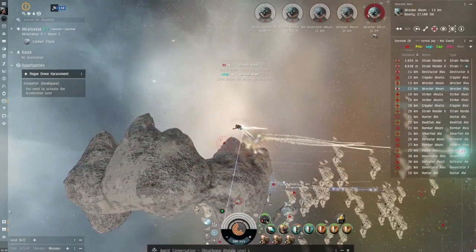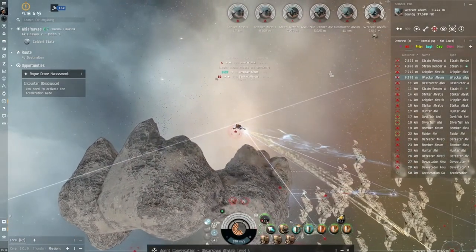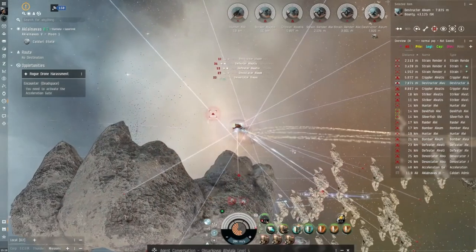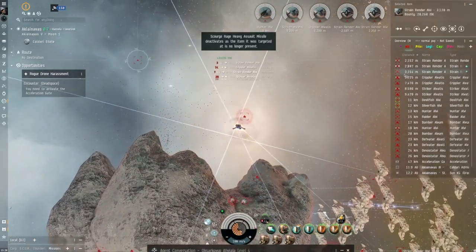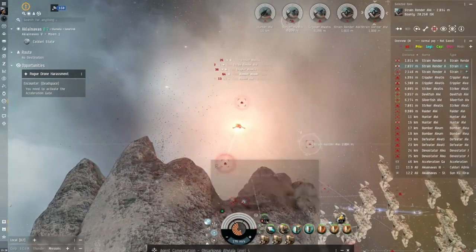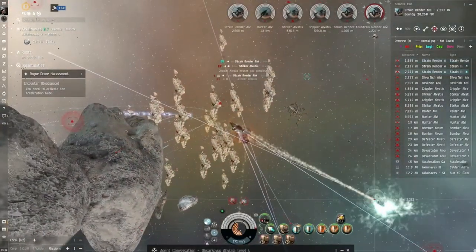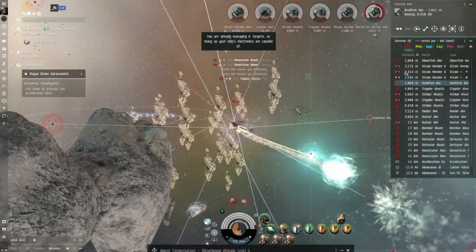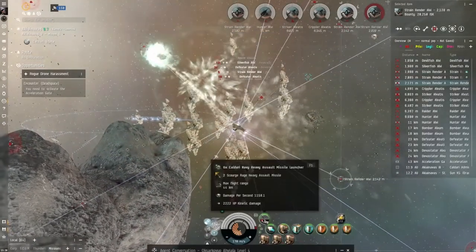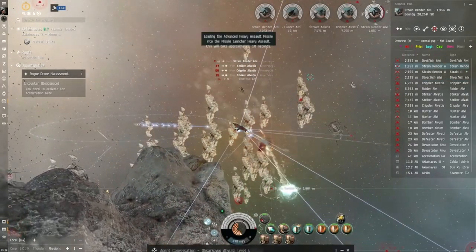It's a lot easier nowadays for people just starting compared to when I started. Look at how I'm webbed and scrammed — your swines! I mean I've had hairy moments in this Tengu where I've just been a little bit cocky, got too close, so many webbing me that I was not moving. It's a good job NPCs don't — well, if it was PVP you'd have somebody neuting you, and that would be it for this fit because it's an active tank.